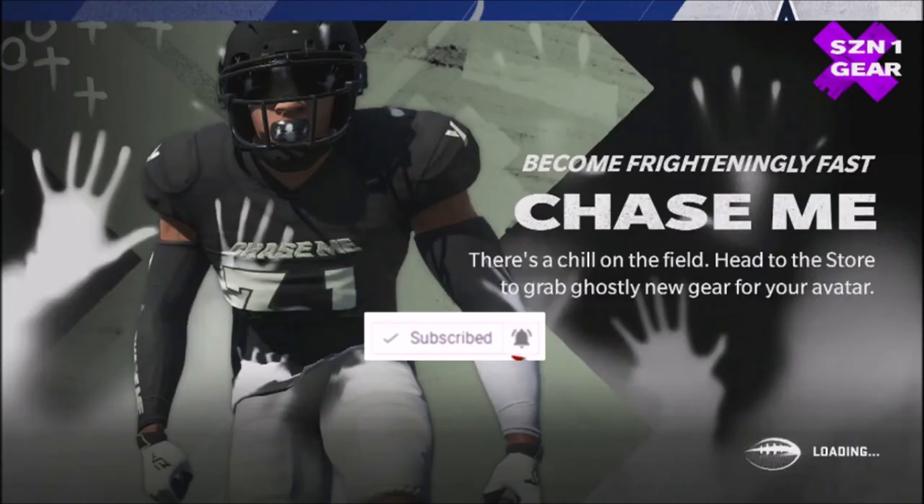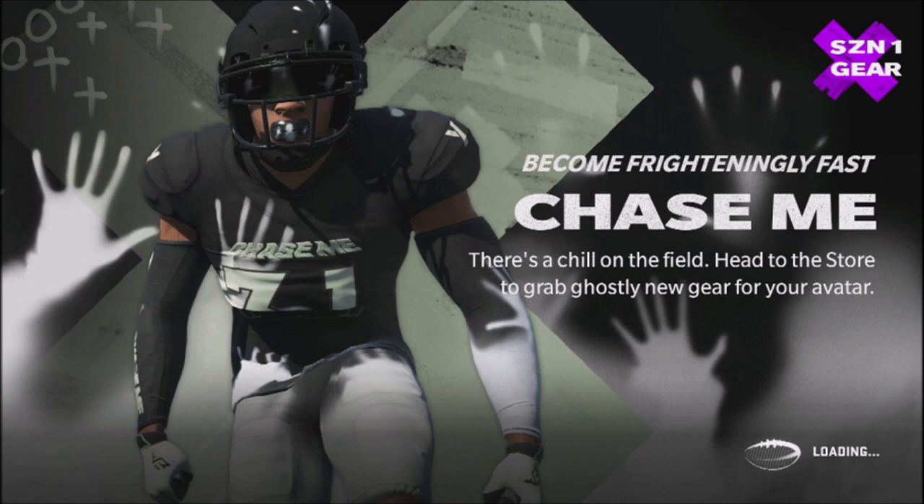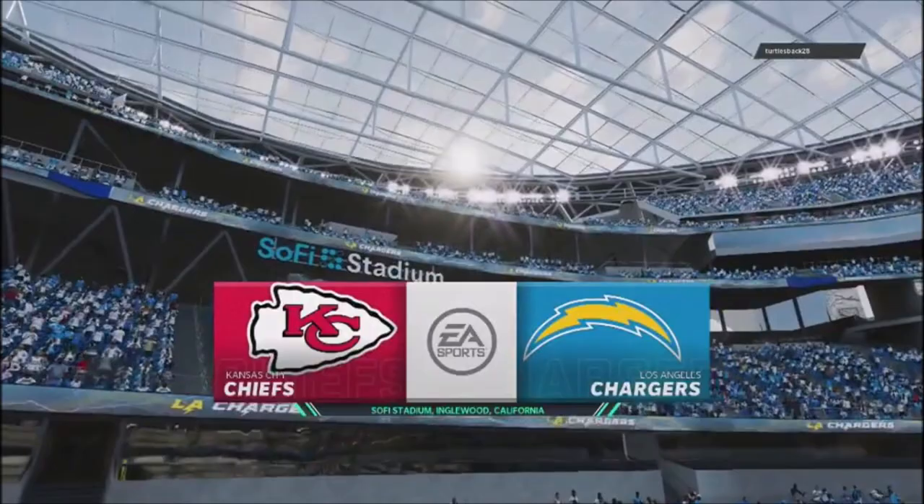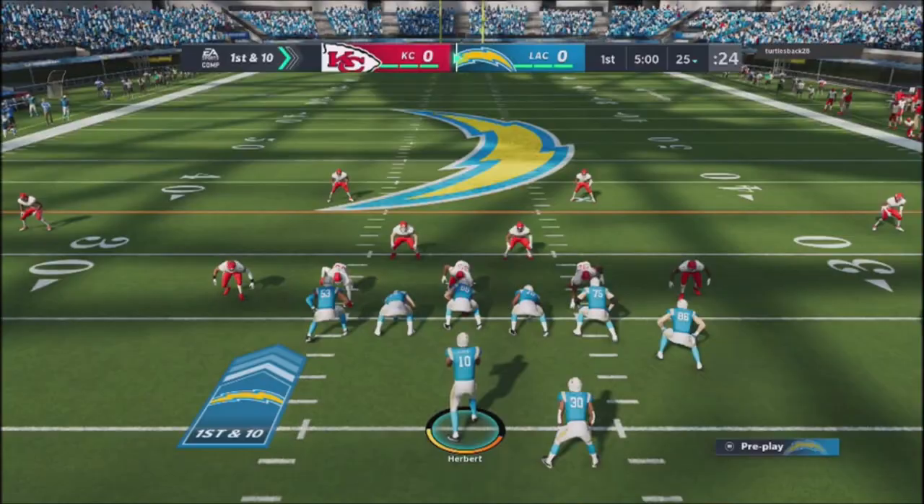Hey, this is Full Game Prometheus giving you another full game recap. We'll be blending a little bit of the Chargers playbook, and I'm going to be using a scheme I want to highlight out of the Kansas City Chiefs formation — it's the Gun Y Off Trips formation. That scheme is on my Patreon channel, but I want to highlight it in this gameplay.